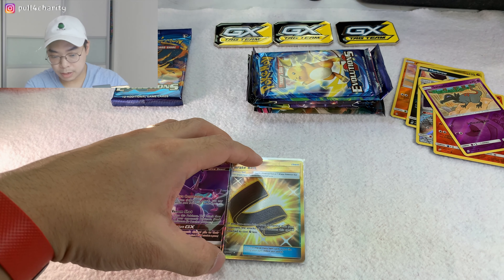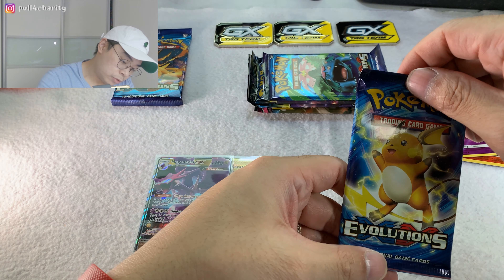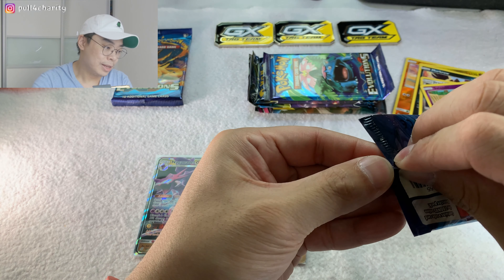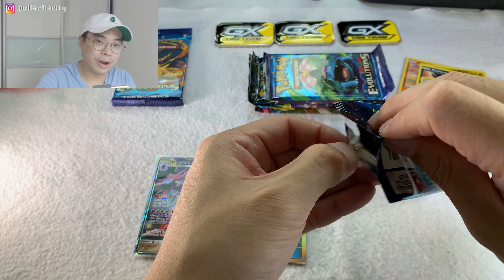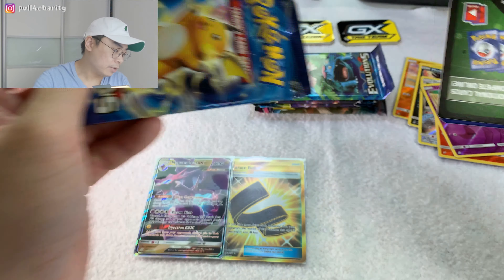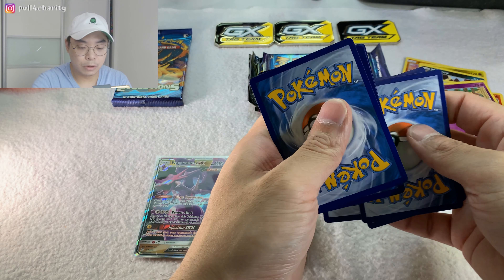We've got two special cards here. I haven't actually pulled any holo cards yet, I don't think. Now we're opening Evolutions - hopefully a chance for the Charizard. Any type of Charizard is great value at the moment apparently. These look like reprints from my knowledge - I think there are just three rare cards in Evolutions.